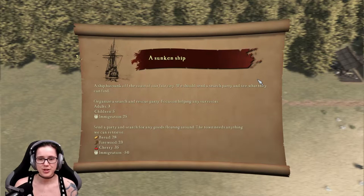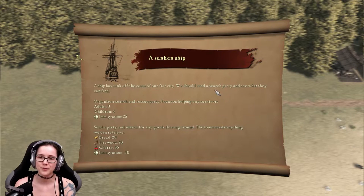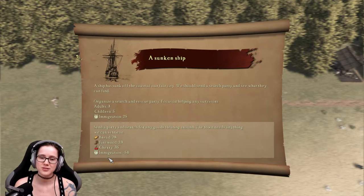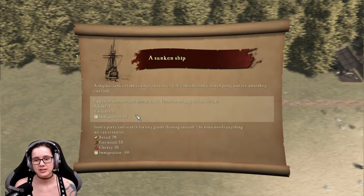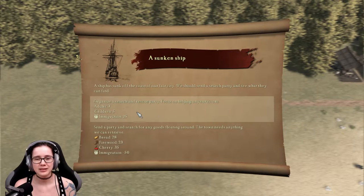A sunken ship! A ship has sunk off the coast of our fair city — we should send a search party and see what they can find. Organize a search and rescue party focusing on helping any survivors: 3 adults, 5 children. Or send a party to search for any goods floating around. We definitely need the people — we so need the people.